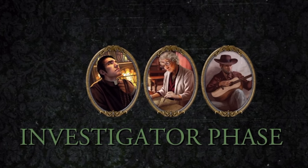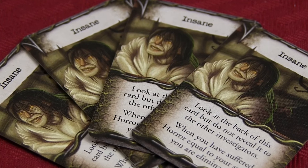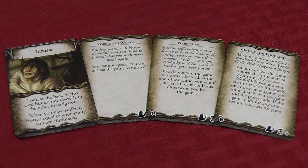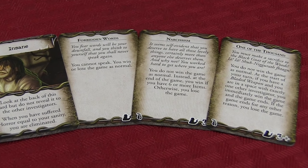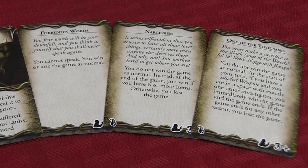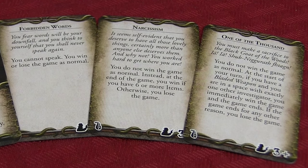Players continue resolving rounds until they have won or lost the game, ending in victory, death, or insanity. If you find yourself going insane, the game has you keep the specifics of your insanity a secret from your fellow investigators. Sometimes it's simple, like not being able to speak or being a kleptomaniac. Or it can be far more sinister and you must eliminate one of your fellow investigators, adding a fun twist with a possible traitor element to the game.